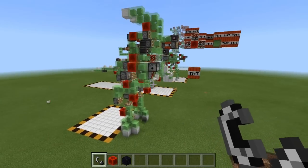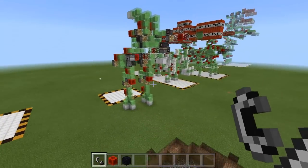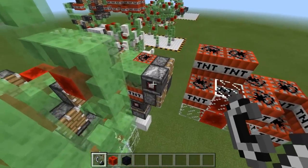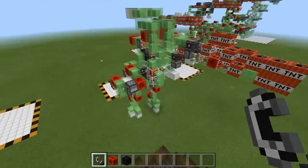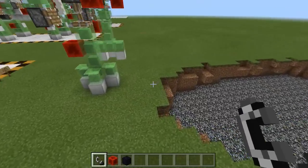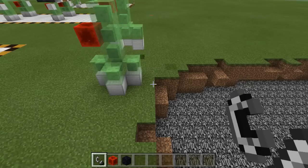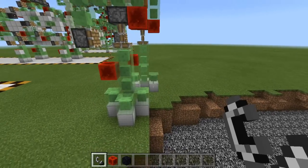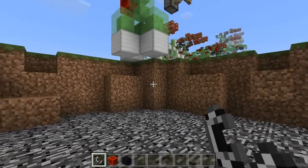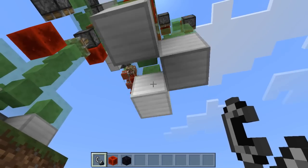That might have taken a lot of time to figure out, because imagine the TNT just drops down and explodes your robot. This one is looking pretty good, but this other one isn't shooting — I'm not exactly sure why. It's still walking though. It can actually walk across this gap — it can kind of float across. Look at that, it is walking on nothing — no blocks here — and it's still able to walk across. That's a little bit weird.